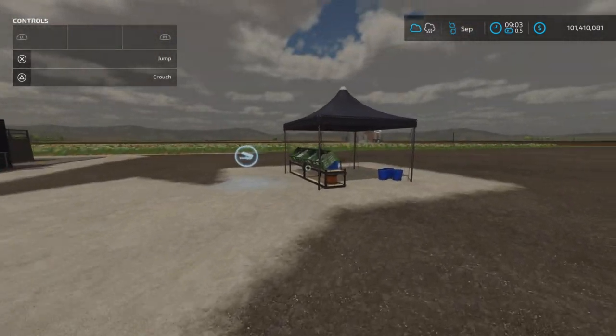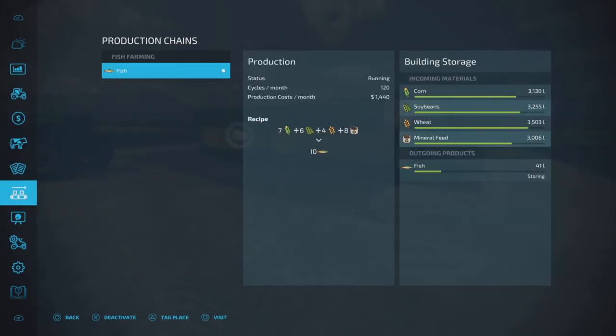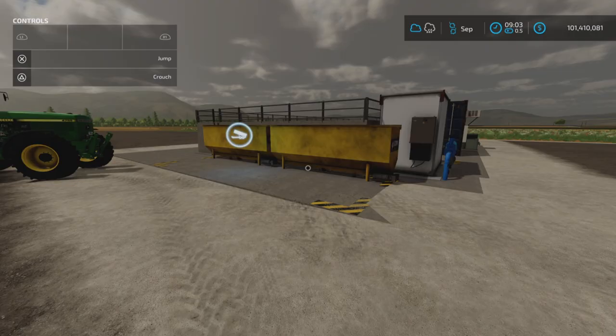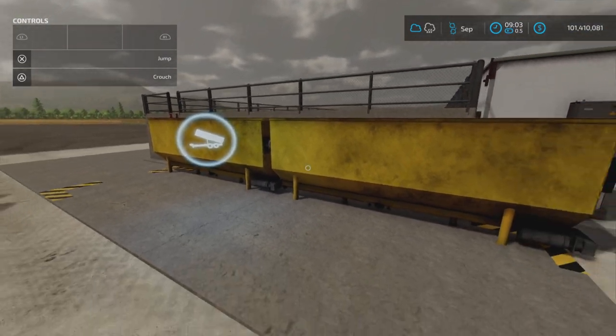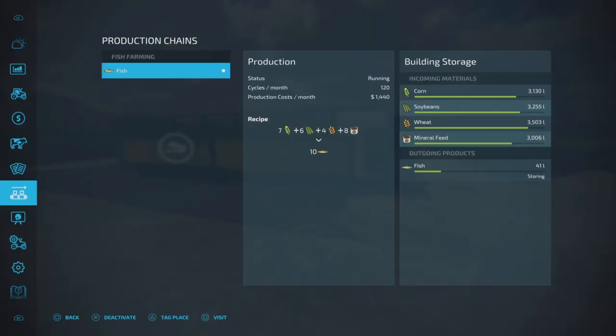Now let's have a look at our factory. The recipe is actually in the description of the mod, which is pretty nice. Corn, soybean, wheat, and mineral feed — all put together in here as feed, fish food really — will produce 10 fish.